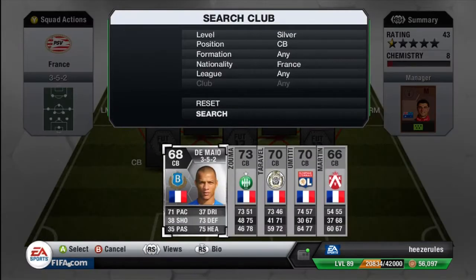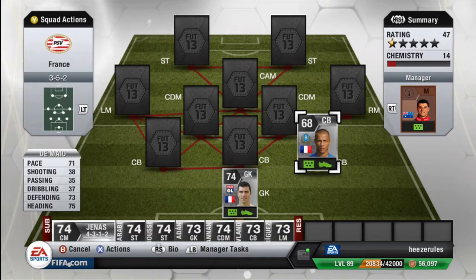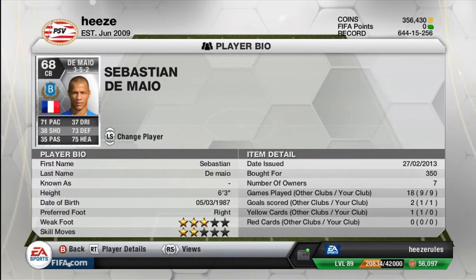Moving on to the center backs — the first center back is De Mayo. He's a great center back, he has something like 94 strength. He's also really tall at 6 foot 3, which is around 1 meter 90 centimeters. On top of that he has 71 pace, 73 defending and 75 heading. He plays for Brescia in the Serie B and he cost me 350 coins, so that's a really big bargain.